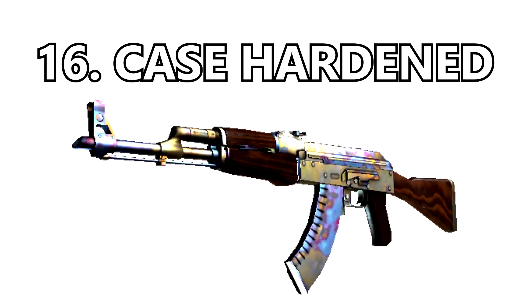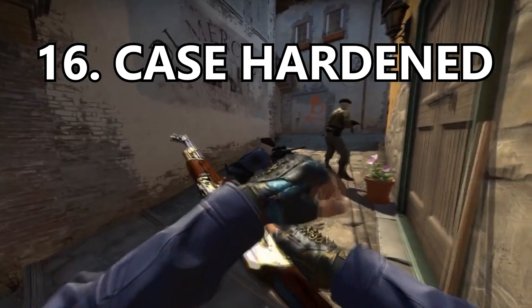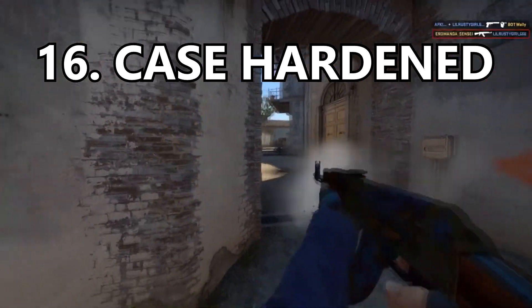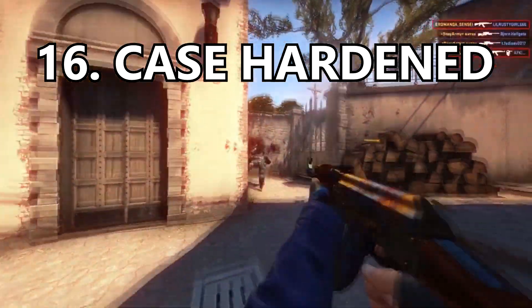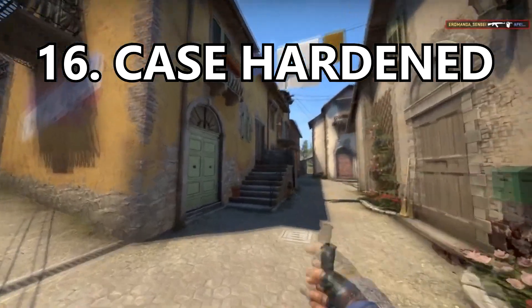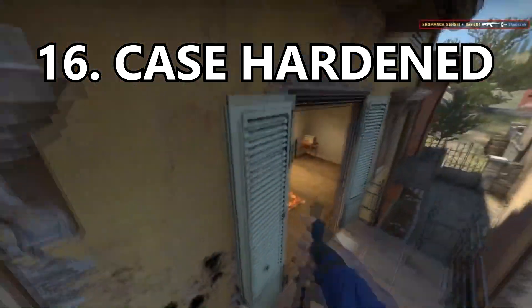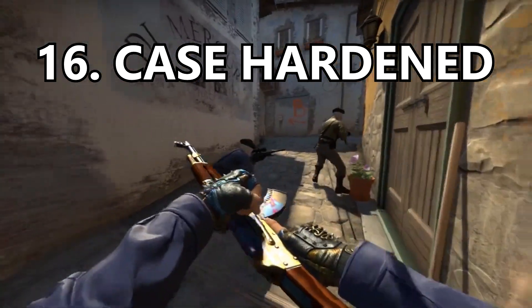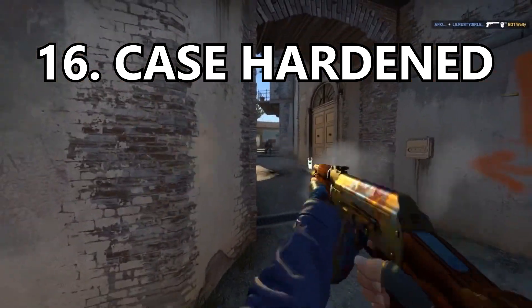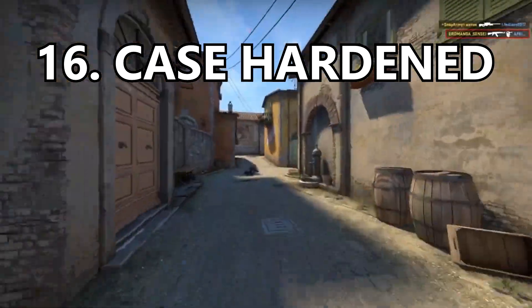Coming in at number 16 is the Case Hardened. I put it right in the middle of the list because if you could pull a scar pattern or a very blue AK it would be a blue gem — super high on the list and one of the best skins in CSGO. However, you can also get a terrible Case Hardened with minimal blue on it, making it one of the worst. So by that logic it goes right in the middle.